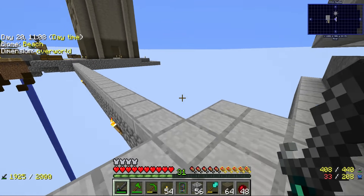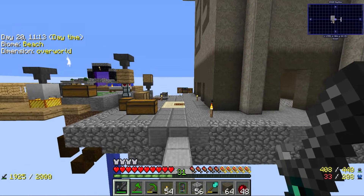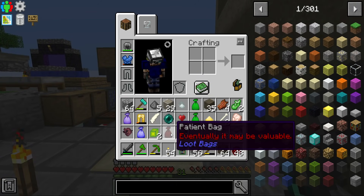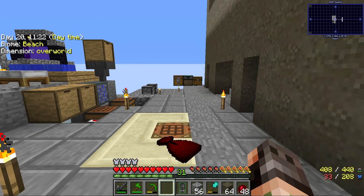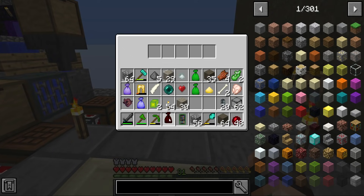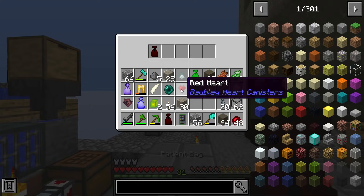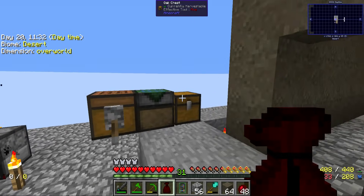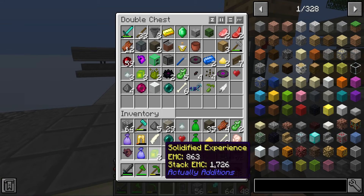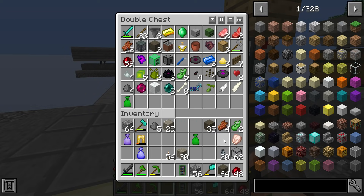Today the plan is to create a proper mob farm, and I am actually super excited about this. I should have done this before I started building, because a lot of the resources - we got a patient bag, oh my goodness. If you guys remember from Hermit Cave, these things will eventually, if you open them 5000 times, give you a nether star. We need to build a machine for that as well at some point.